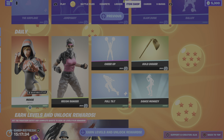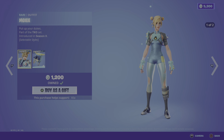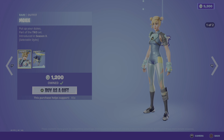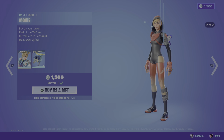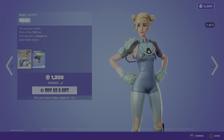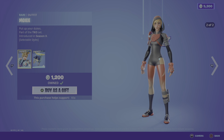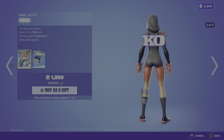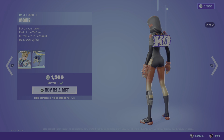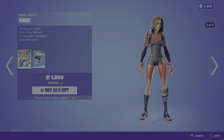Moving on to the daily store — we've got some really really cool skins in here. We've got the Moxie skin — Put Up Your Dukes — part of the TKO set, first introduced in OG Season X. Really really cool looking skin. Love the spikes on the gloves and on the right shoulder pad. We've got two styles: a blue and teal, and then a black and red.